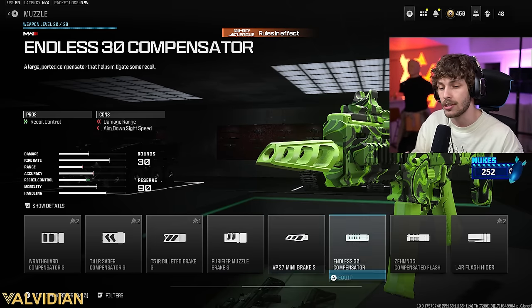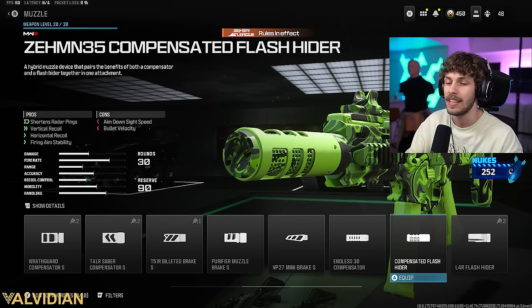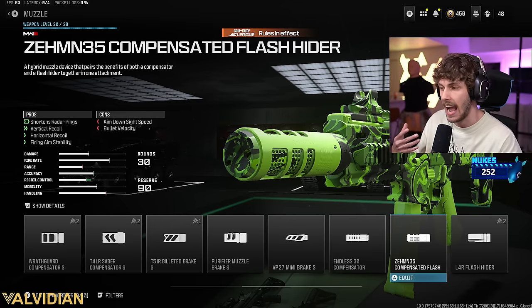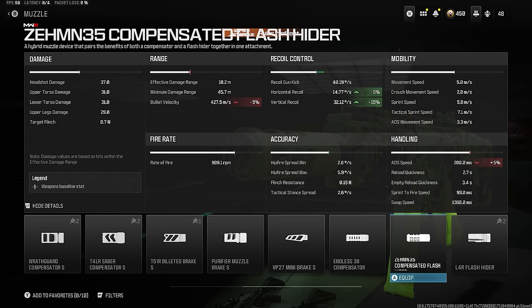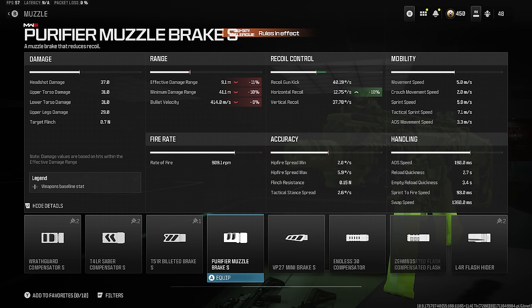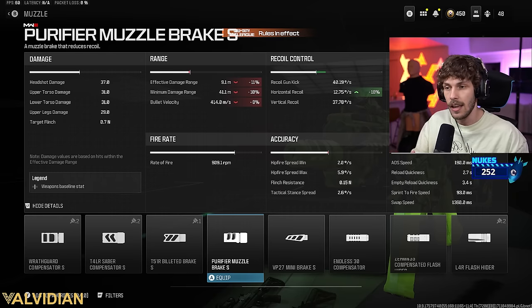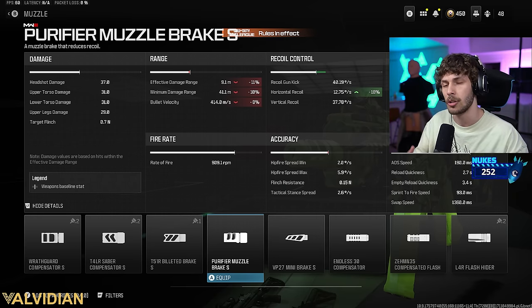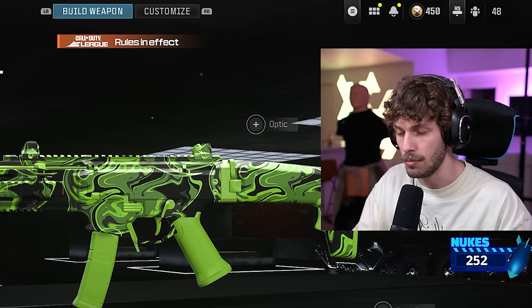What you guys can also do, which in my opinion is a little bit more broken — it's just banned in the Pro League because it's so good — is the Comptive Flash Hider. This is also going to shorten the radar ping, kind of acting like a half suppressor, and also gives you firing aim stability. This is going to be the best one if you want to be an asshole on the map. If you want to follow the GAs — which means Gentleman's Agreement — all the pros came together and agreed to ban that Comptive Flash Hider because it's a little too cheesy. The Purifier Muzzle Break is going to be the move.